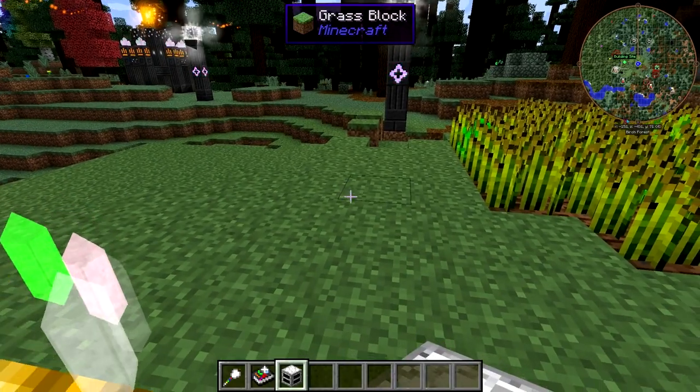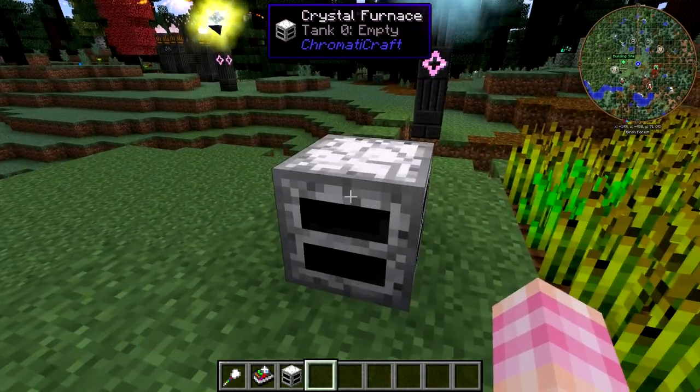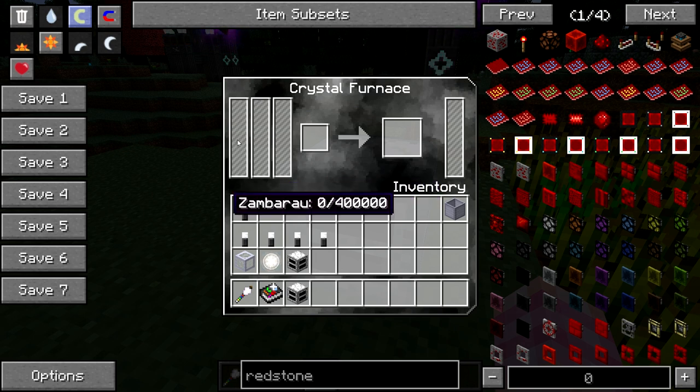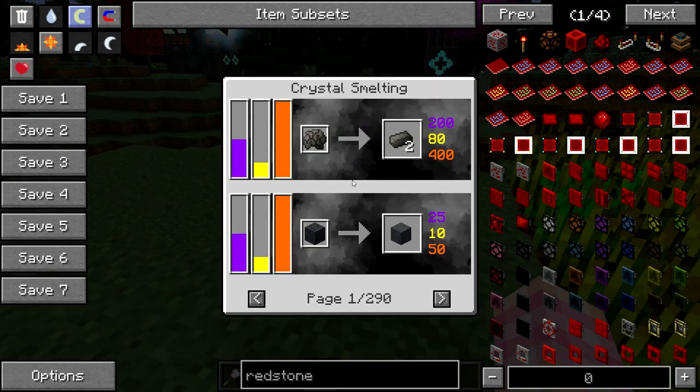I'm going to go ahead and plonk down the Crystal Furnace and take a look at the GUI. The Crystal Furnace's GUI is pretty straightforward — it's basically just a furnace GUI, but it's also got a couple of additional tanks. You'll notice there's no space for fuel because you don't have to put fuel into the Crystal Furnace. Instead, these three tanks for lumen energy — Zambaru, Katrino, and Portokali — act as the fuel. You've got to have at least some of each of these in order to smelt stuff, because if we look at the recipes we can see that everything requires all three.